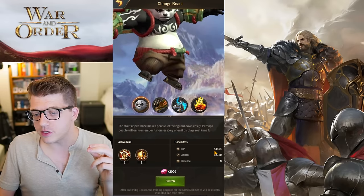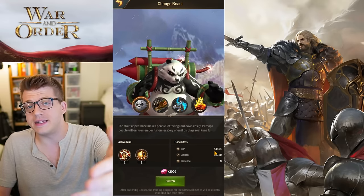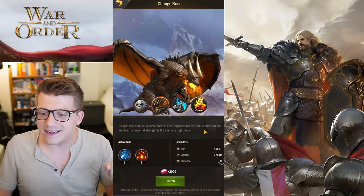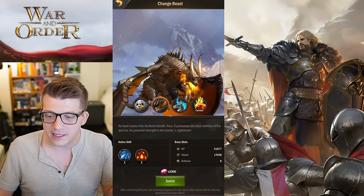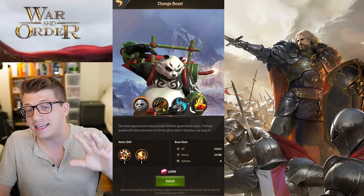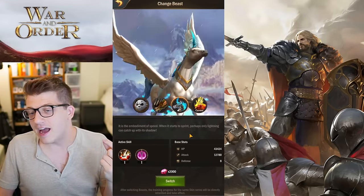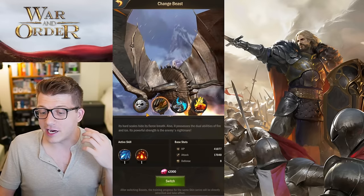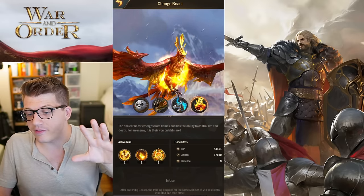For the panda's base stats we have 43,424 HP, 12,780 attack, and 8 defense. Stats will vary depending on your beast's level. The dragon has 41,077 HP and 17,040 attack — so the panda has more HP but lower attack, making it a tankier choice. The pegasus has the exact same stats as the panda, so the odd one out is the dragon, which has higher attack but lower HP.